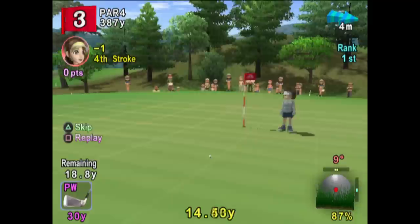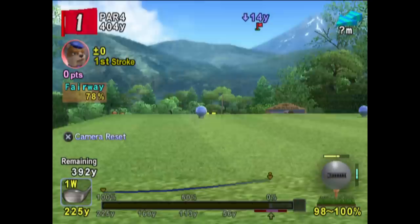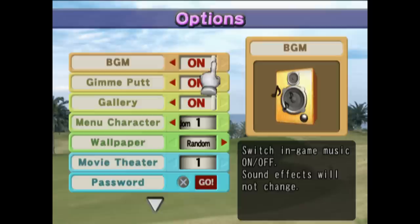Europe has every single crossover character and an almost entirely different roster to the US version — and the European version is very British. The US version is not very British. The issue when it comes to presenting this content is the European version of Everybody's Golf was very poorly documented. You can unlock all this content naturally, but it takes around 60 hours. That's where cheat codes come to the rescue.